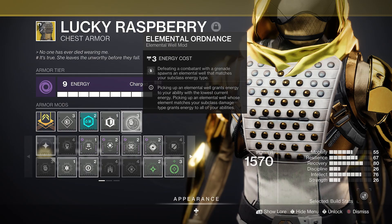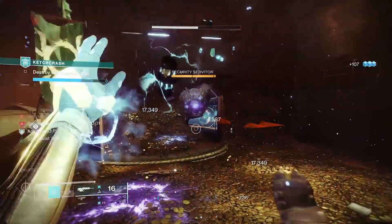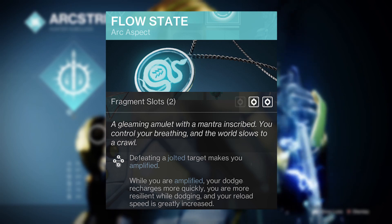Having this alongside the Elemental Ordnance mod and Seeking Wells will also create arc wells, again granting more ability energy. Defeating targets with your now overcharged arc bolt grenades will also make you amplified thanks to the Flow State aspect, rapidly recharging your dodge in the process.